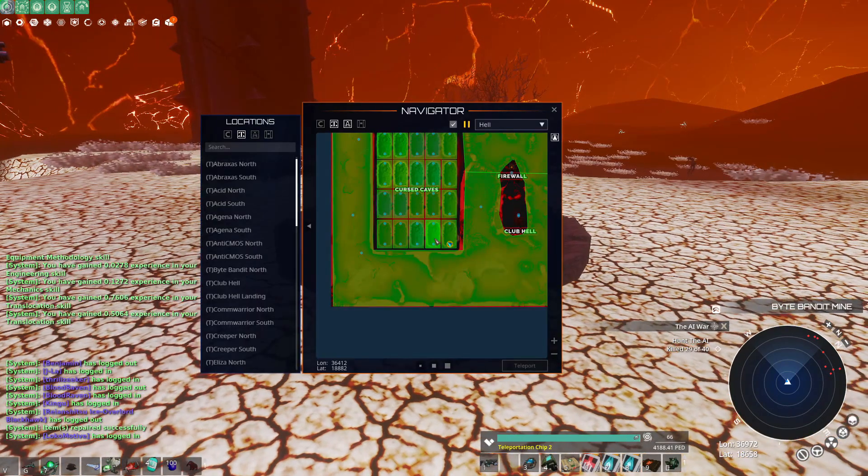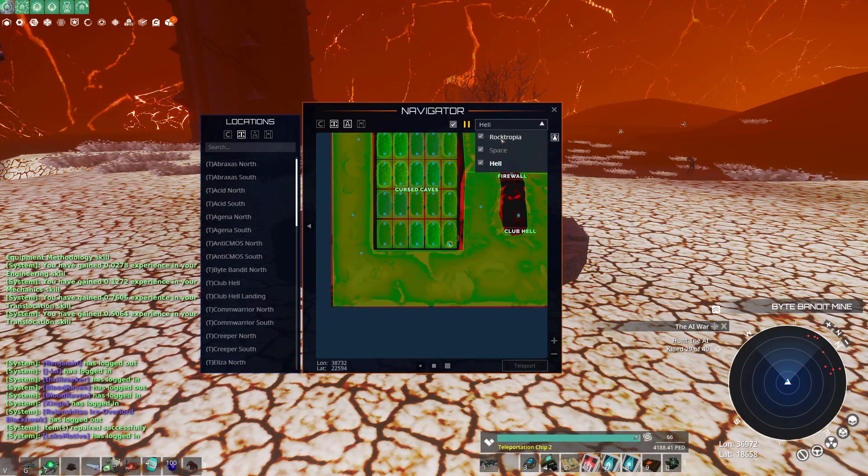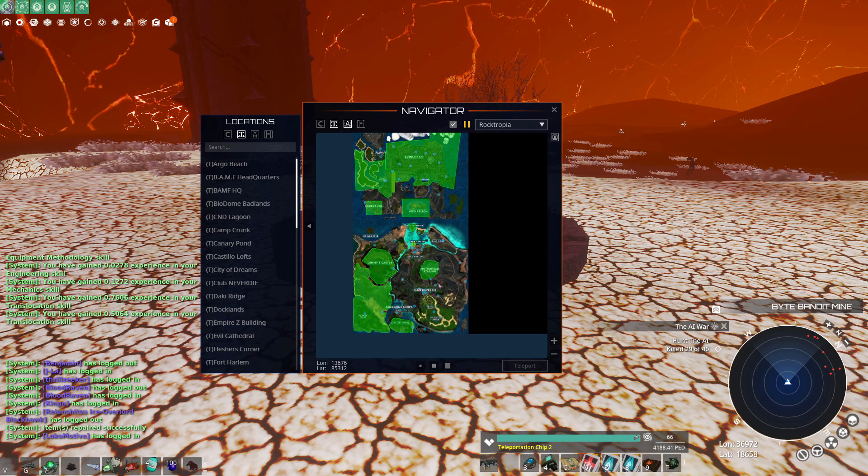Hi everyone, I'm going to show you where you can clip trees in Hell. To get down in Hell you just open this thing, go to the teleport and do step down, go to Hell.